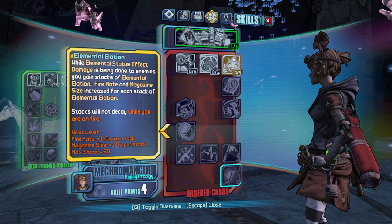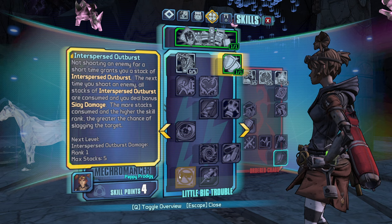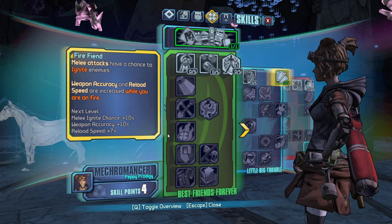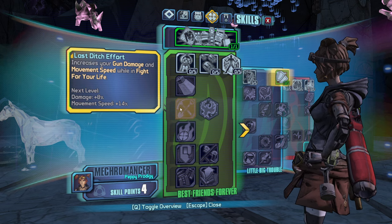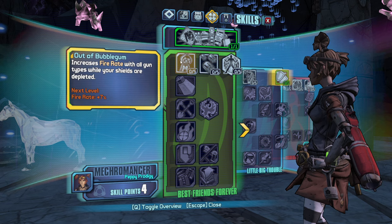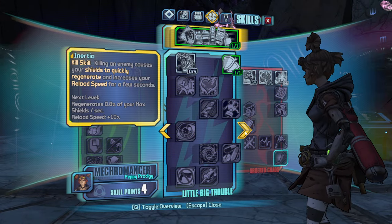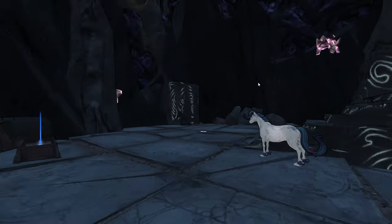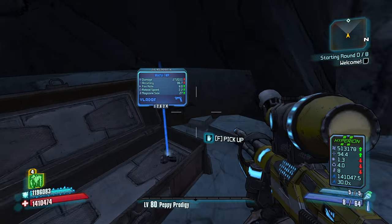This skill tree seems good — Elemental Elation, and then come here for Two Fang. Which skill tree do we not care about going down? We have four points, we've got to put them into something. Do I have a splash damage weapon? Do I have a TDR or something like that? There's a TDR pistol in here, right? There was — I can use that for a bit.